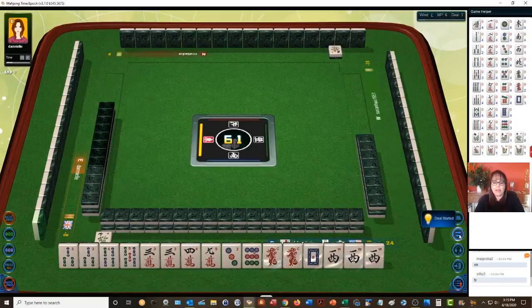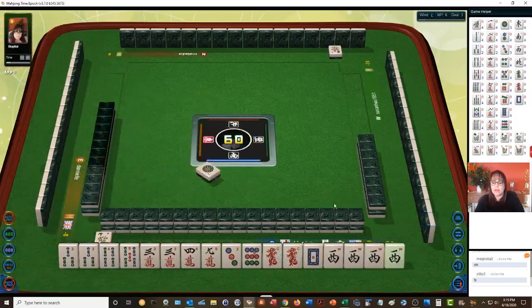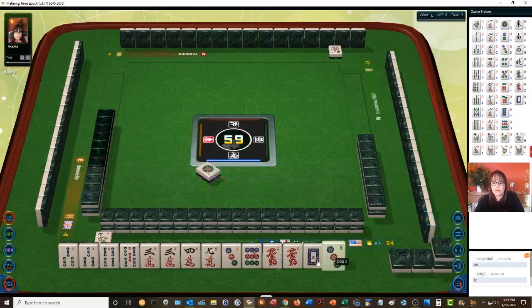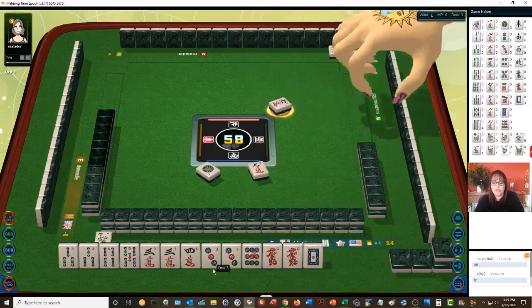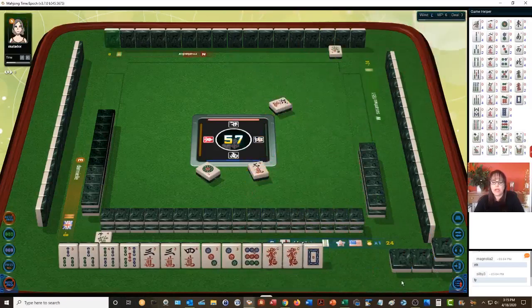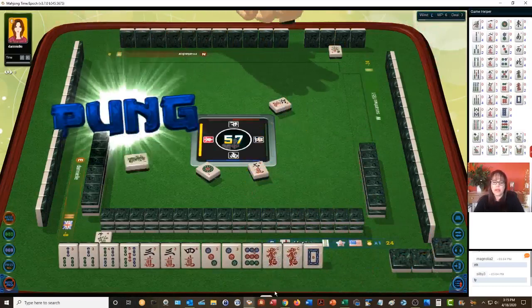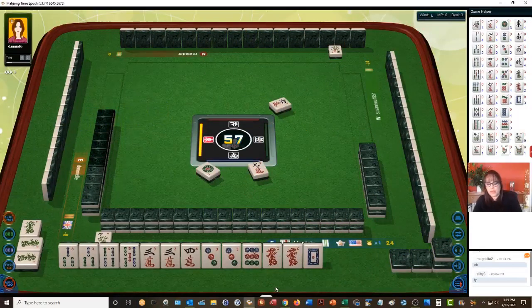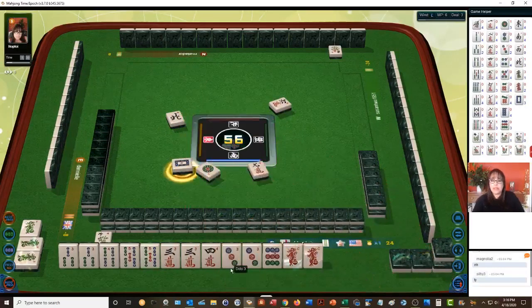We could do it again maybe with one-bams. We have a kong — let's kong. There's a three. Now I'm thinking all pong. We have one-two-three-four, a pair and a kong. All we need is another pair. We have all the threes paired up — I wonder if triple pong is a hand here. Oh there's a pair — we have all the pairs we need.